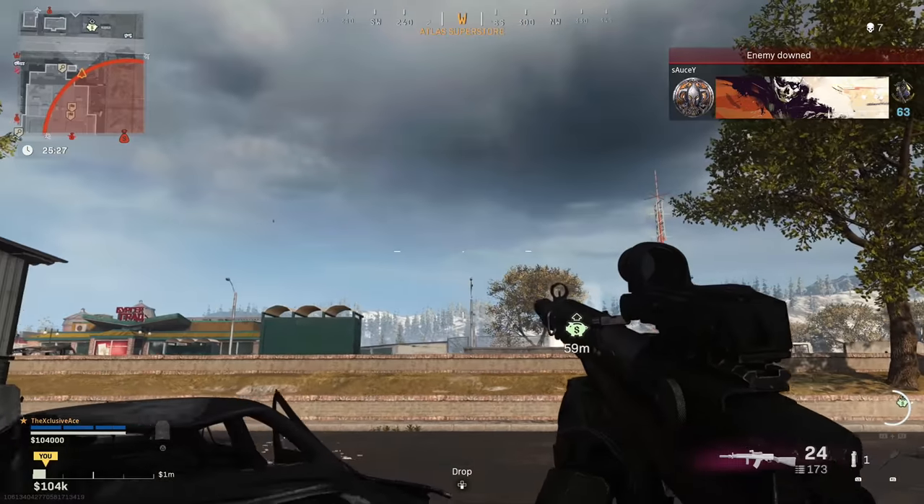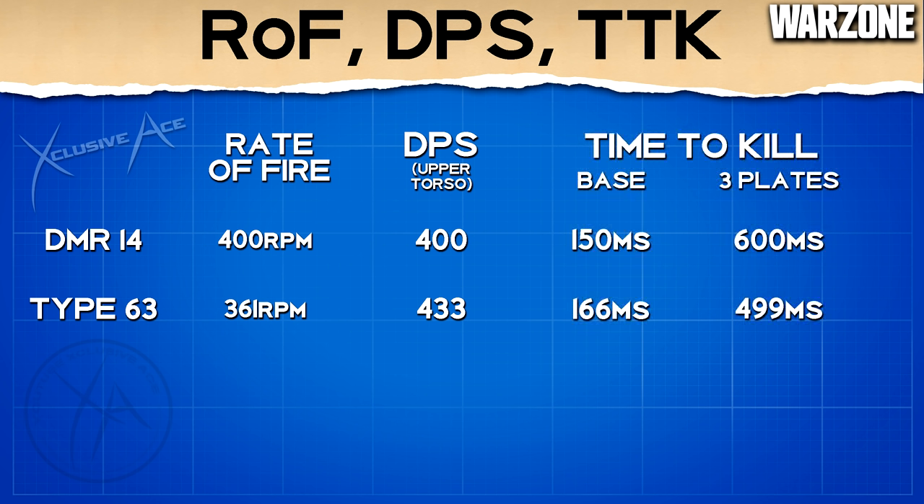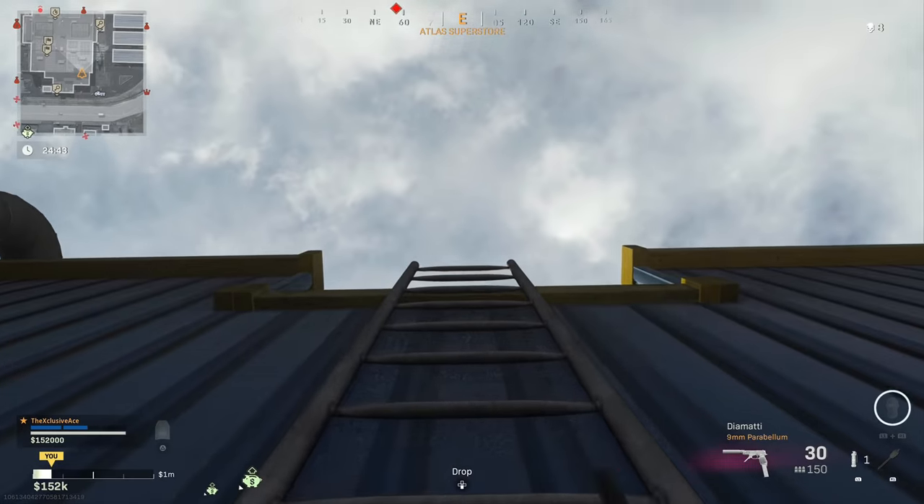Let's move on to rate of fire, damage per second, and time to kill. Our base rate of fire with the DMR-14 is 400 rounds per minute and the Type 63 is a little bit slower at 361 rounds per minute. The DPS to the upper torso of the DMR-14 is 400, whereas the Type 63 actually has a higher DPS of 433 — even though it has a lower fire rate — because it deals more damage. With no armor plates the DMR-14 kills at 150 milliseconds, and with three armor plates its time to kill is 600 milliseconds. The Type 63 takes one less shot against three armor plates, killing in 499 milliseconds — a very fast time to kill for Warzone body shots.